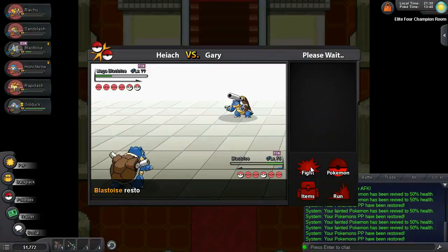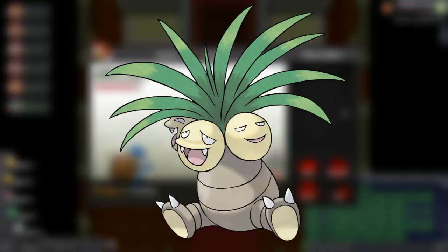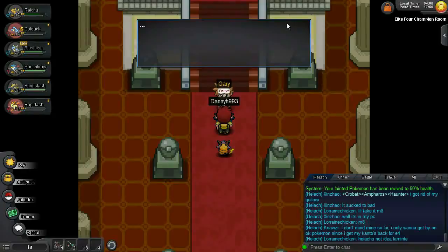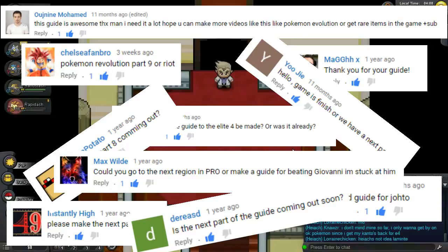Finally, Gary will bring out Exeggutor, the Grass-Psychic-type. Fire, Ice and Flying are decent here, as are Ghost and Dark, but if you have a Bug-type move, use it because it will be four times super effective. Exeggutor's Wood Hammer will hit hard but hurt it with recoil. Don't underestimate this Pokemon — it certainly took me two attempts before I beat Gary. But hopefully with Exeggutor knocked out, you can finally stand victorious over the Kanto region as its new champion. With the Kanto region under your belt, it's time to look towards Johto. Like and comment below if you'd like me to continue this guide into the Johto region. Thank you all so much for watching, and hopefully I'll catch you for my next video.